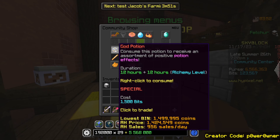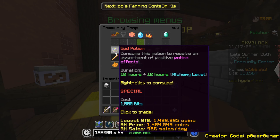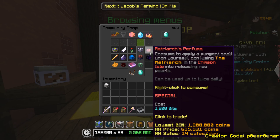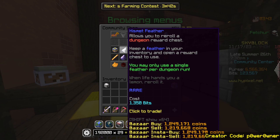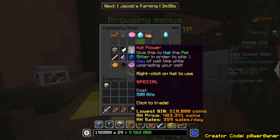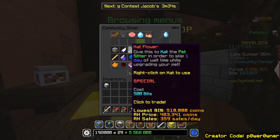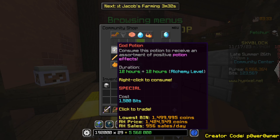Obviously the god potion is one of the best items because it has a pretty good price and sells really quickly. Another great option is kismet fetters because you can just drop them on the bazaar and not even worry about it. Cat flowers are also amazing because their value is pretty good.